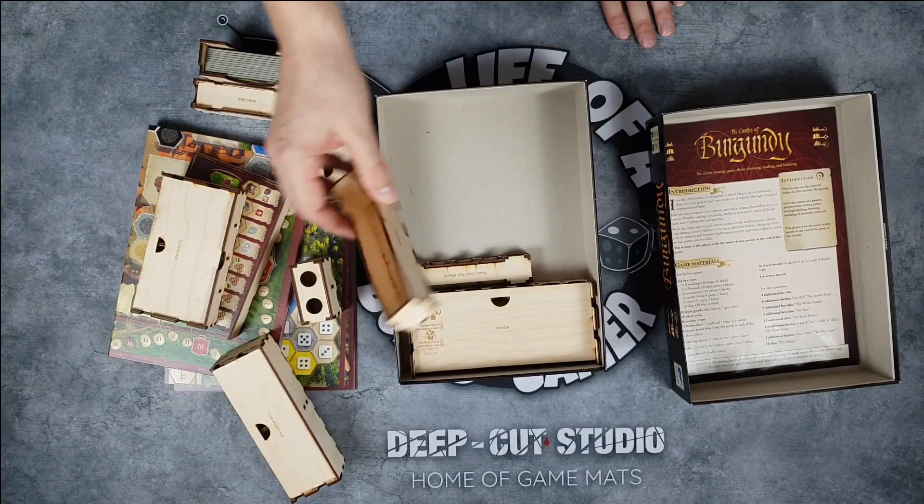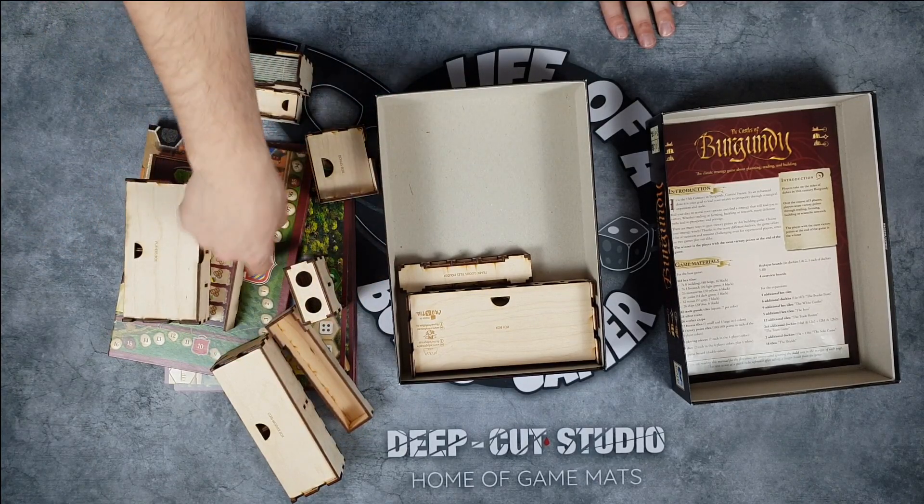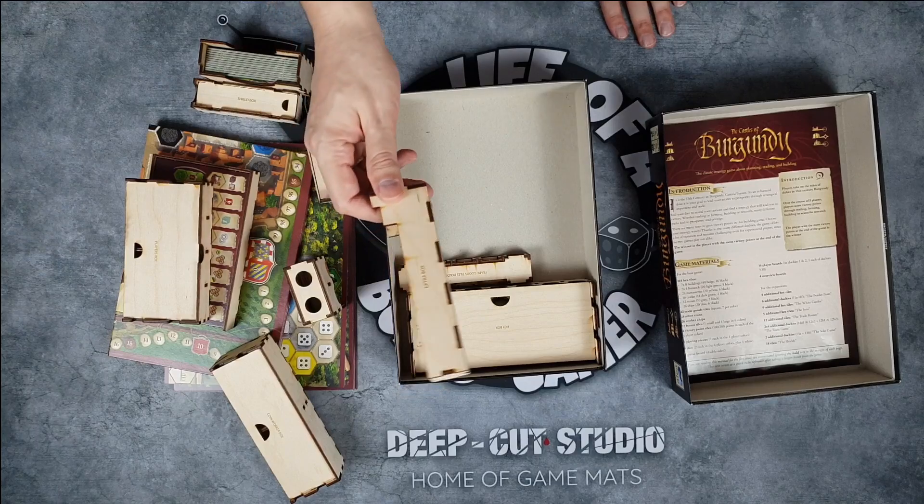There is also this extra box which I really like. You could put a pen in here to score points at the end of the game — though you don't really need to since there are points tracked around the board — but you can keep extra stuff in here. Who knows what expansions they'll come up with.